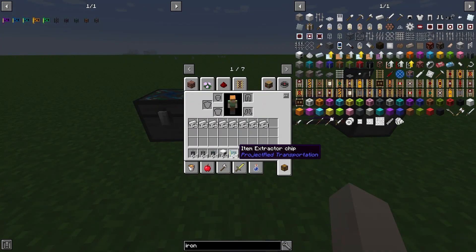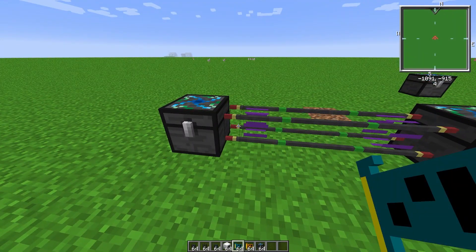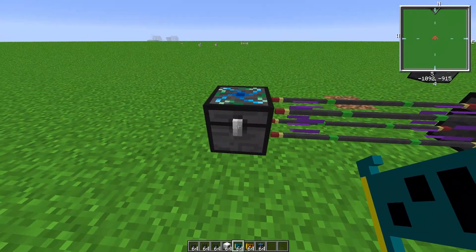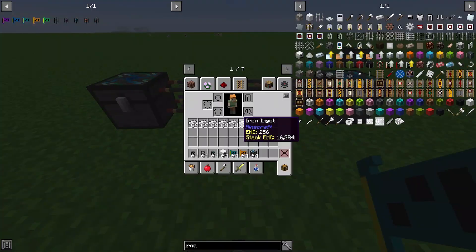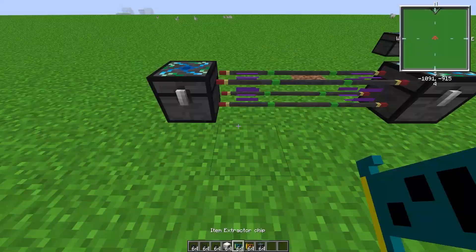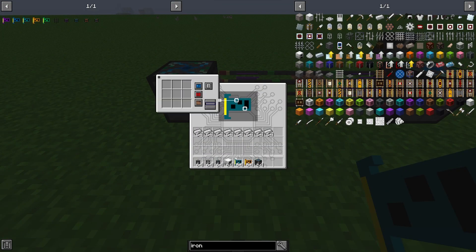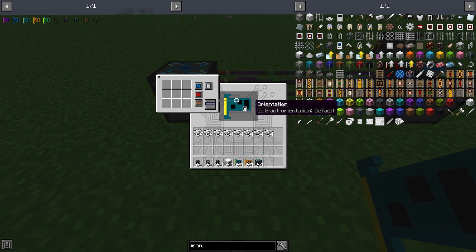Next up is going to be the extractor chip and the responder chip. What the extractor chip does is anything it's connected to that it's allowed to, it will always try and pull it out of whatever it can and put it somewhere else. So if you want to empty a chest quickly, or you want a machine to always just be immediately emptied, you'll want an extractor chip. The responder chip is simply the same thing except opposite - it'll request from everywhere it can and request everything in the system that it's allowed to. By default, extractor chips are whitelisted, so you will have to switch it to blacklist if you want it to allow everything. Orientation does not matter.